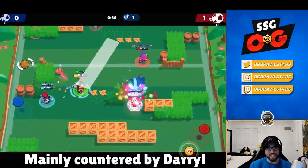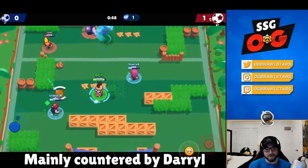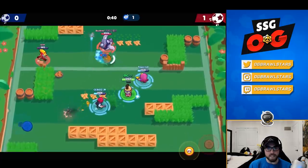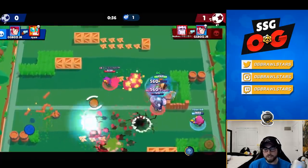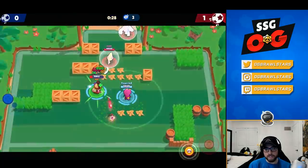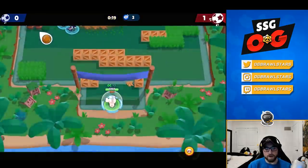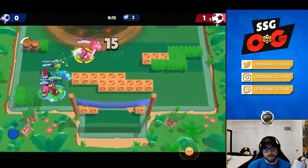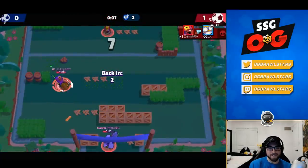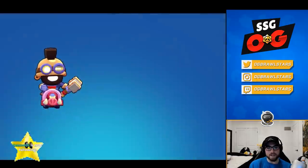His main counter is Darryl. For star powers, he has Protective Pirouette — 30 shield — and Power Thrower, which makes his attack a little faster at 13%. They're both decent and fit his kit. They're pretty balanced right now. For balancing history, Carl was weak on release — probably the worst brawler in the game — but ever since he's been meta or a top 10 brawler. His kit as a tanky lane fares really well, so he'll always have a place in the meta.